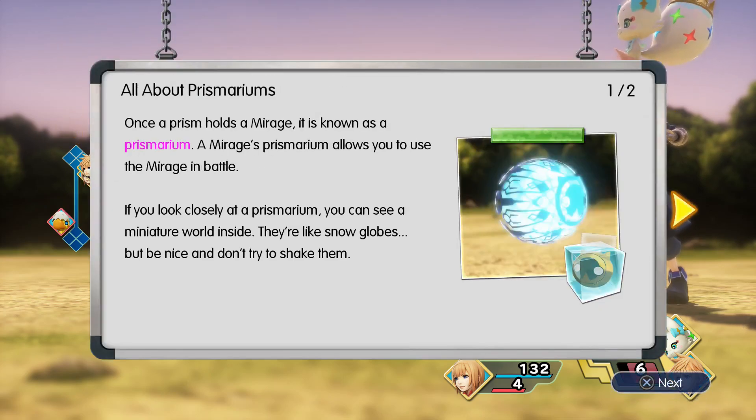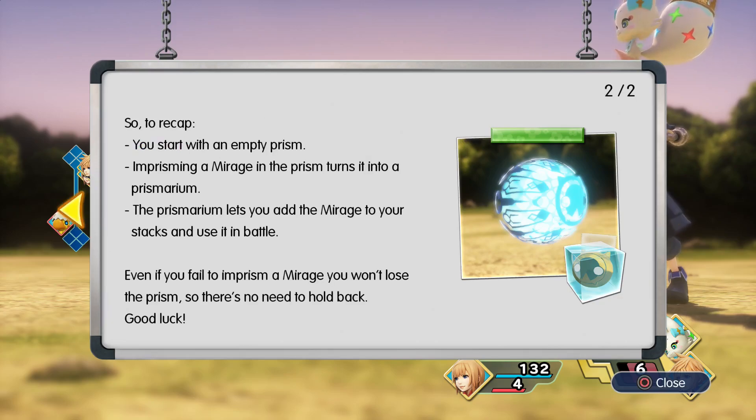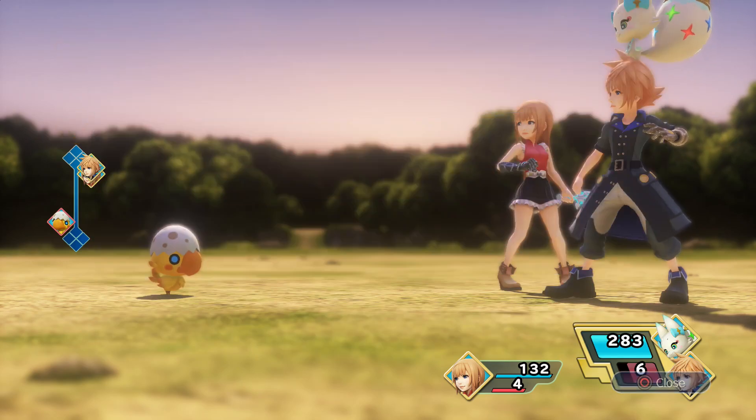All about prismariums: once the prism holds a mirage it's known as a prismarium. A mirage's prismarium allows you to use that mirage in battle — if you look closely you can see a miniature world inside, like snow globes. So to recap: you start with an empty prism, imprison a mirage, and the prism turns into a prismarium. The prismarium lets you add the mirage to your stacks. Even if you fail to imprison a mirage you won't lose the prism, so there's no need to hold back.